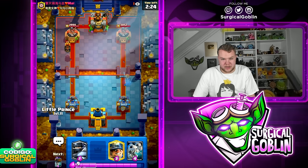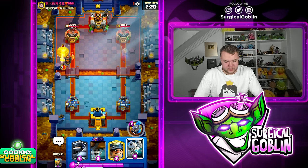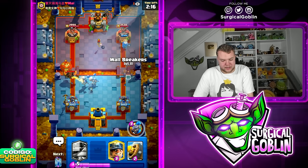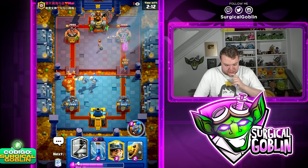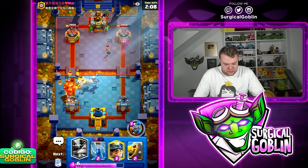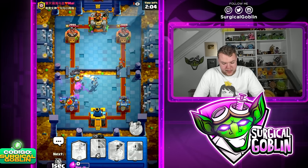Let's go Little Prince on the left side. He drops the Balloon — I'm going Skeleton Dragons. Then Wallbreakers towards the right side. That's a lot of damage — I didn't expect the Bomber to switch lanes, to be honest. It's going to do a lot of damage to our left side tower.